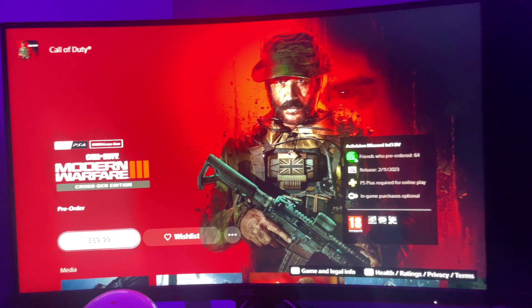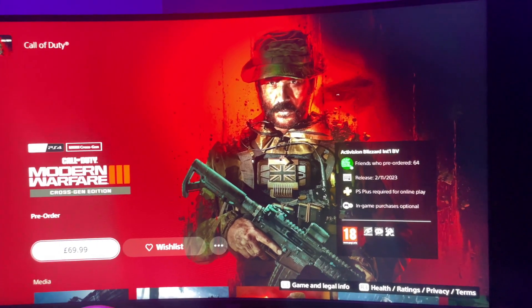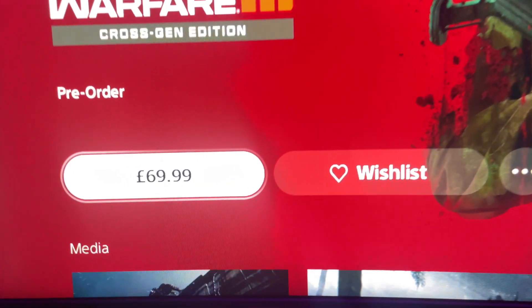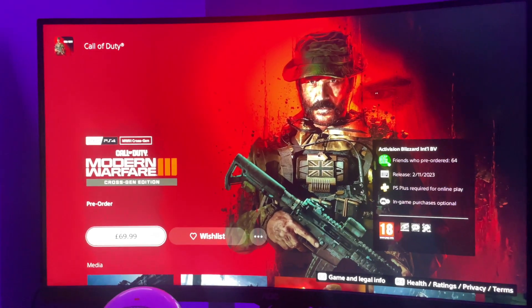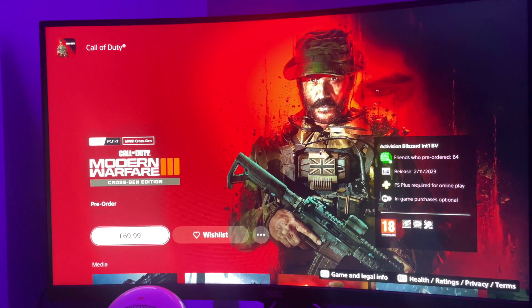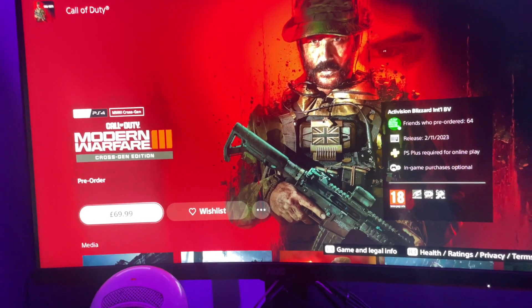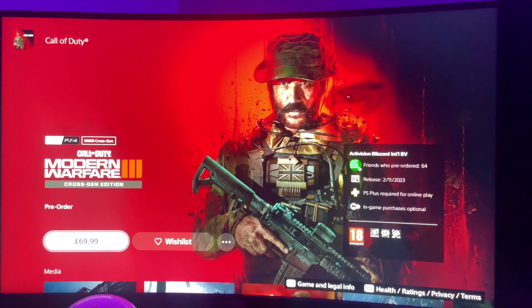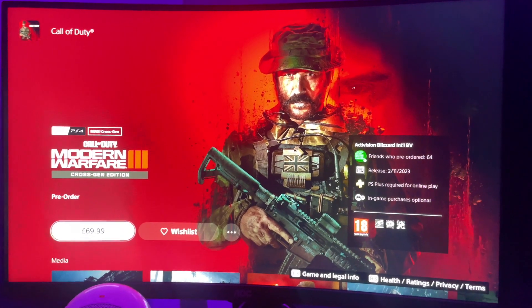If you're not going to do that — which I'm guessing a lot of you won't — you will need to buy it on your console. As you can see, it's 70 pounds, which is mad that games cost that these days. You'll need to go onto the store and buy it — 70 quid for the base edition, or 100 pounds for the Vault Edition.